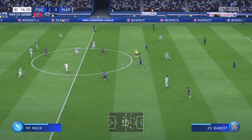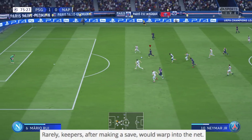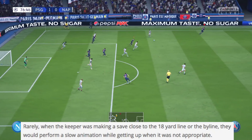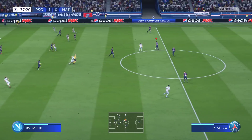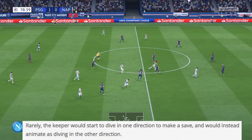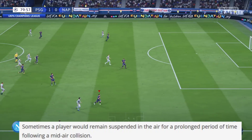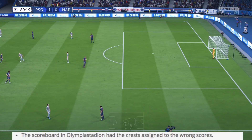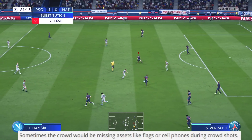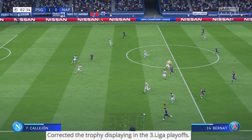There were additional goalkeeper fixes: keepers after making a save would warp into the net — that's been fixed; keepers near the 18-yard line or byline would perform a slow animation getting up when not appropriate; and keepers would start diving one direction and animate diving the other way. Other fixes: a player would remain suspended in the air after a mid-air collision; the scoreboard in the Olympia Stadium had crests assigned to wrong scores; an issue with stadium art in Signal Iduna Park was corrected; crowds were missing assets like flags or phones during crowd shots; and the trophy displaying in the third league playoffs was corrected.